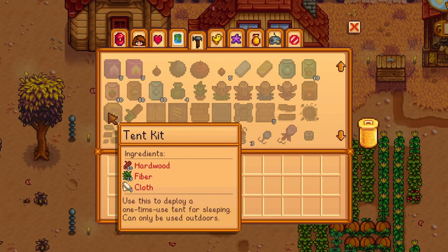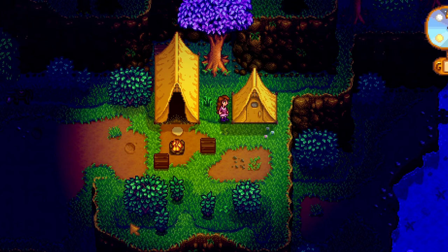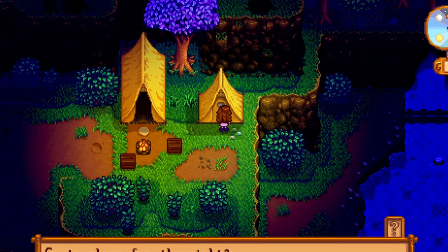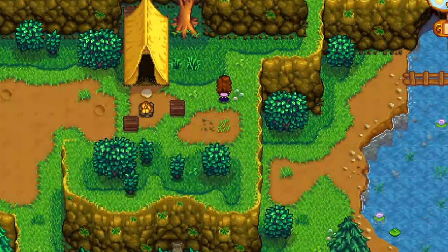A tent kit lets you build a one-time-use tent to camp for the night anywhere in town. Now you can finally have that slumber party with Linus — also helpful for not passing out during your mine runs.